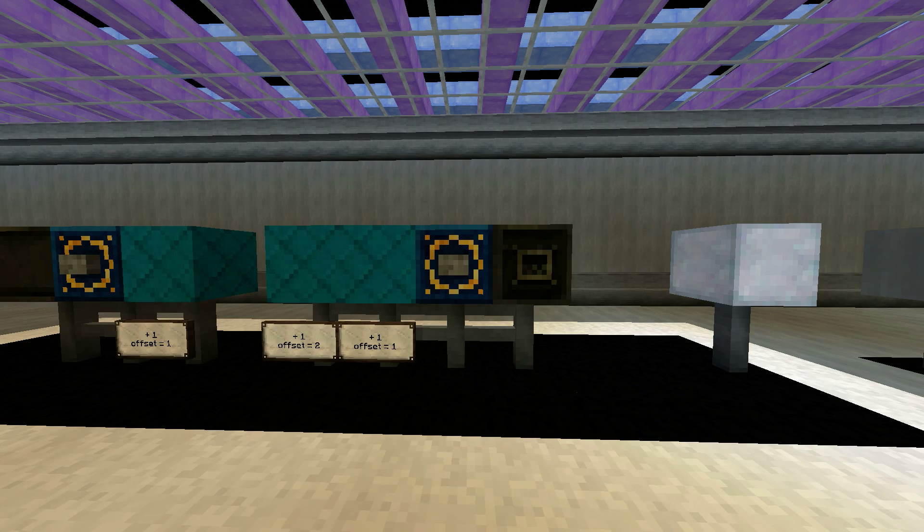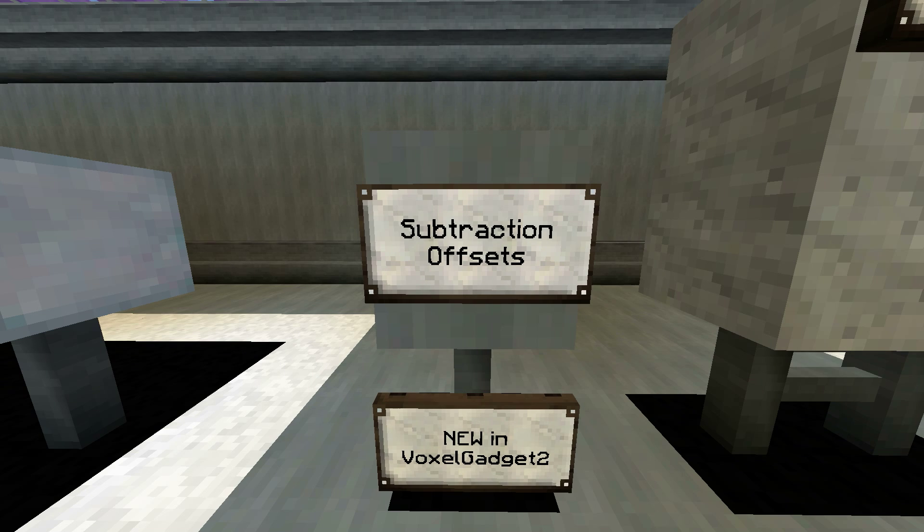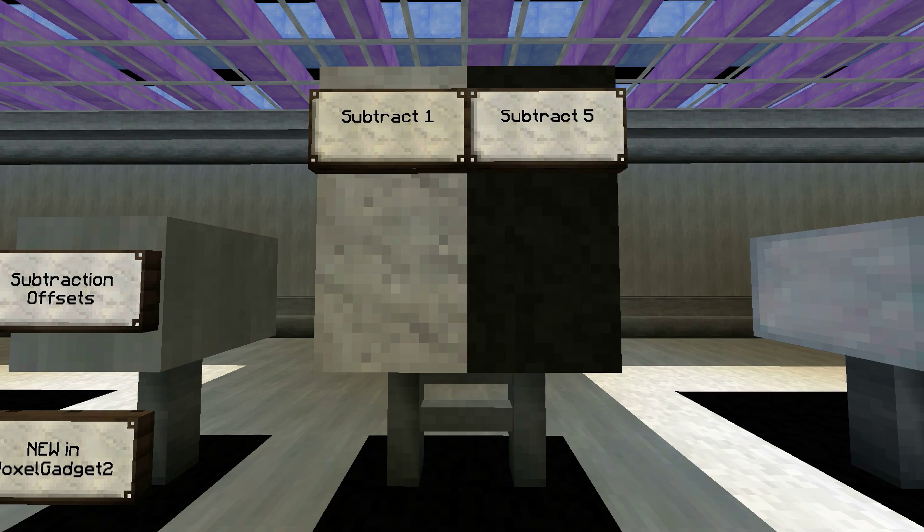Offsets are easy enough, so let's throw in something new. There's also a set of modifiers called subtraction offsets that subtract from the offset instead of adding. Subtraction offsets come in 2 flavors, 1 and 5. They do what you'd expect, subtracting blocks from the offset of the gadget and bringing the target block closer to the dispenser.